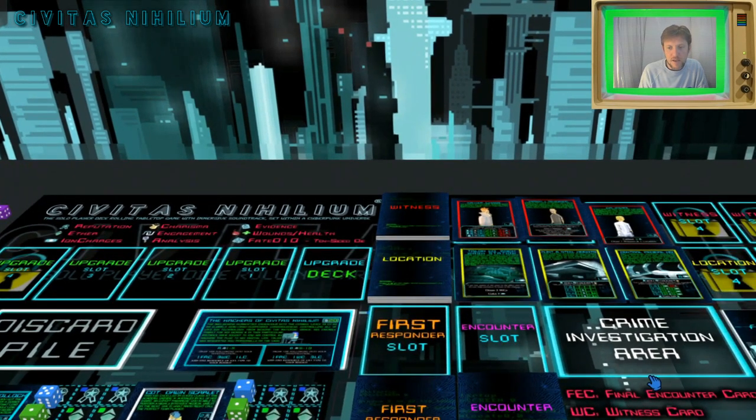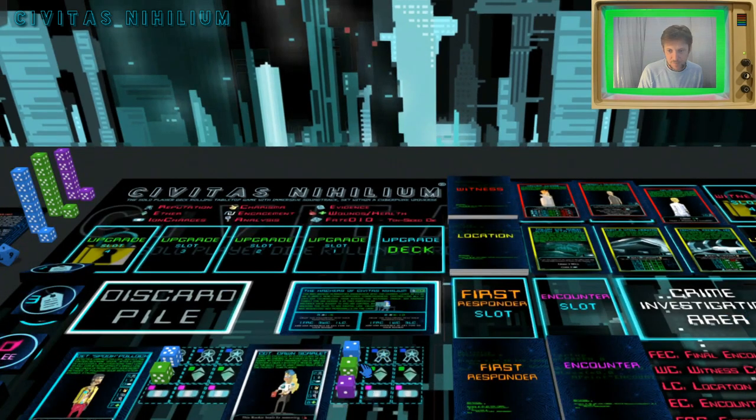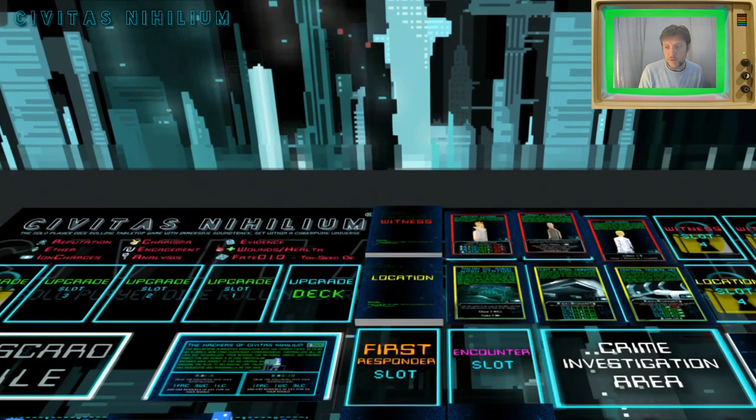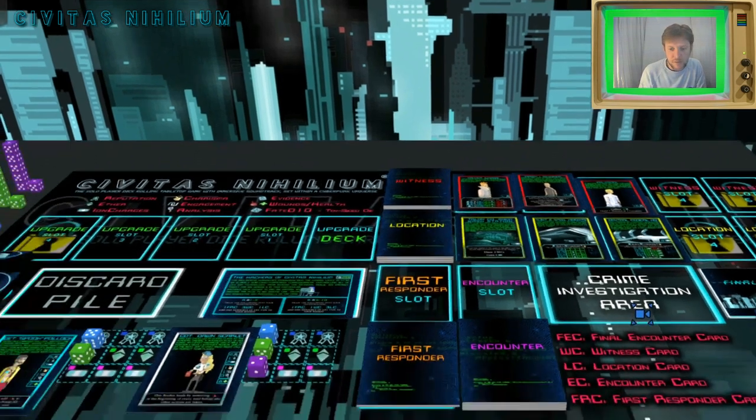The aim of the game is to get all the evidence counters off the final encounter card. Once all evidence is removed, we flip the final encounter and deal with the three final trials on it. Win those three trials and we get bonuses to our stats and can take upgrades. In the demo the game then ends — but let's roll and see what we get.